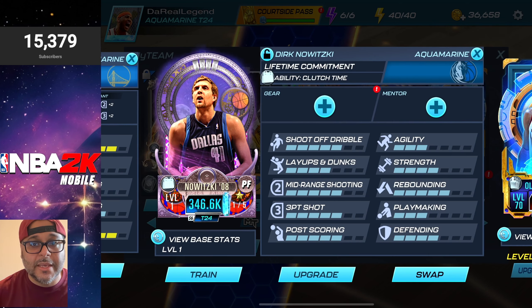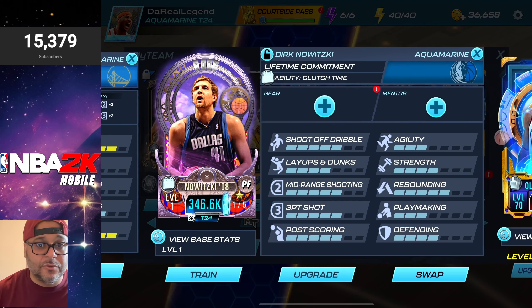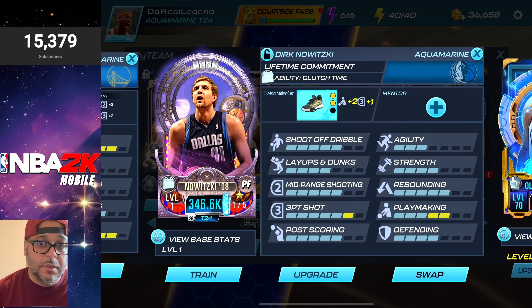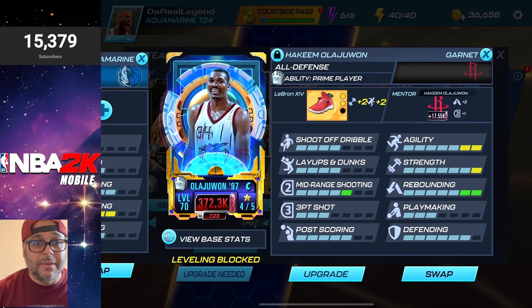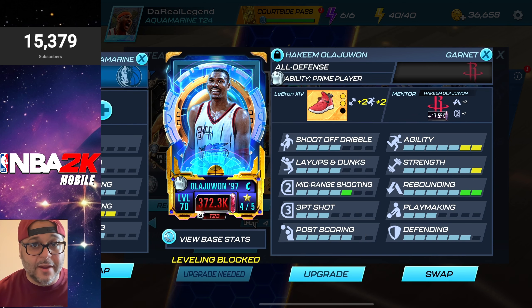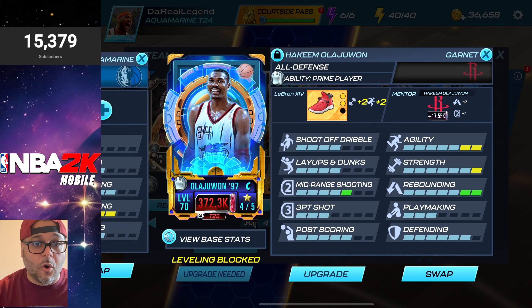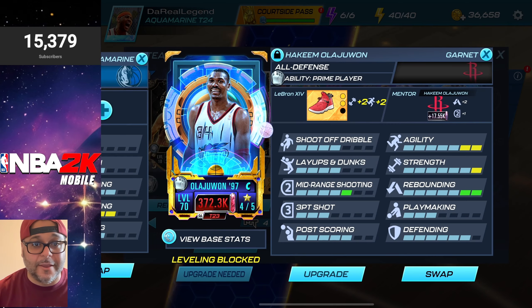For Dirk, I want to bring up his playmaking, defending, agility, and layups and dunks. Throwing in the Team Millennium item boosts his playmaking to a five and three-point shot to a six. For Hakeem Olajuwon, we already have a mentor — we're throwing on the LeBron 14 legendary shoes to max out his agility, strength, and rebounding, and bring mid-range up to a five. He's got a six in defending already since this is an all-defense card. The squad is ready to make some noise!